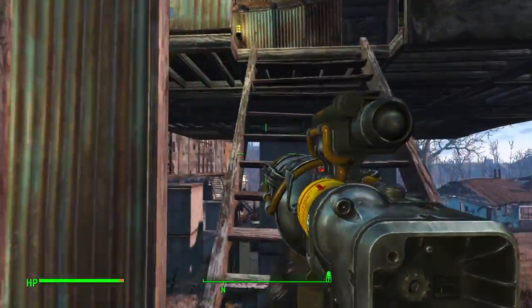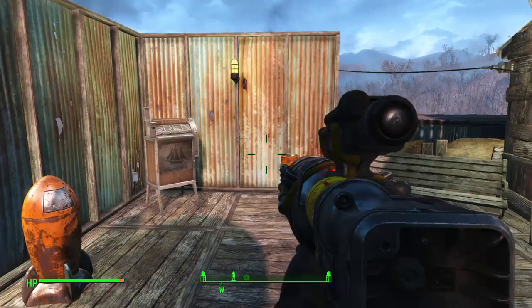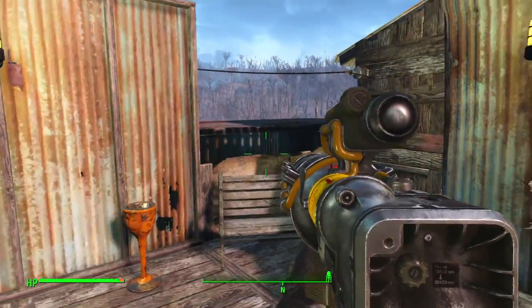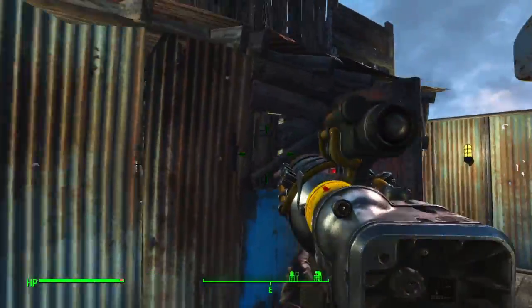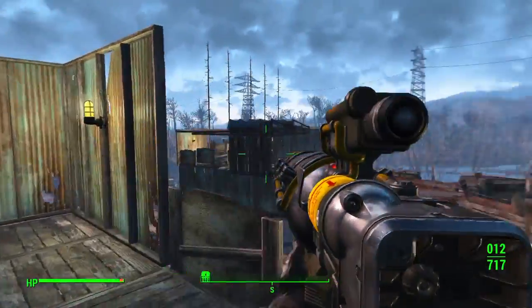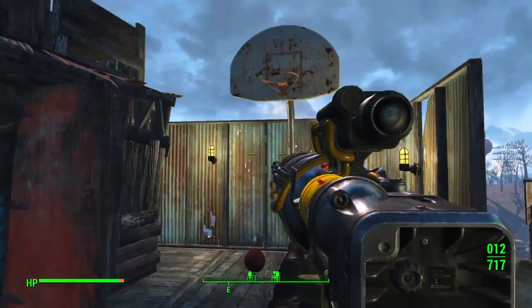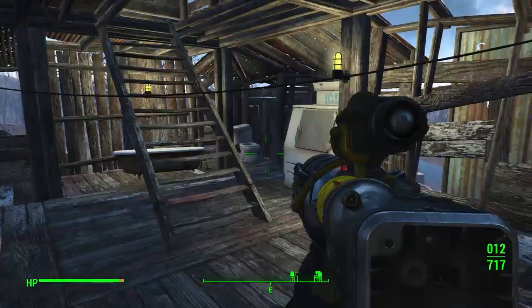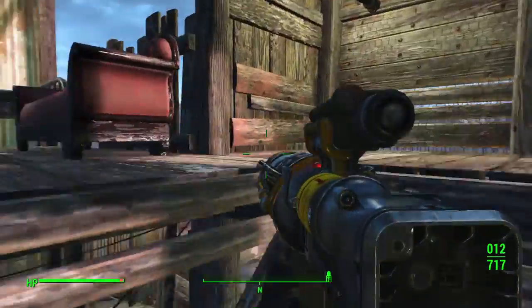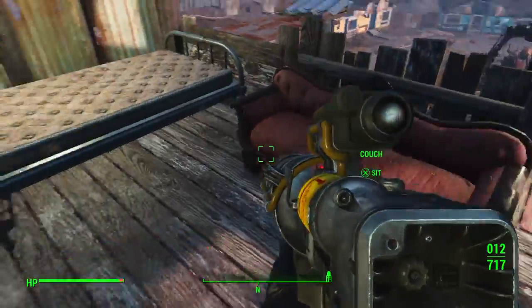Believe it or not, we go up more and there's another house up here, all supported by concrete underneath. You can see the generator connects here to connect to the house. Trash can, cigarette thing, basketball and hoop, billiard table, lights — all that. Some beds up here, sofa.